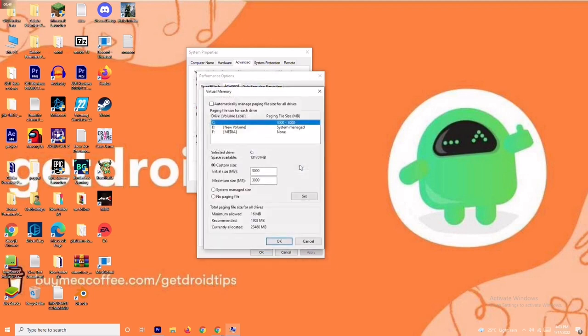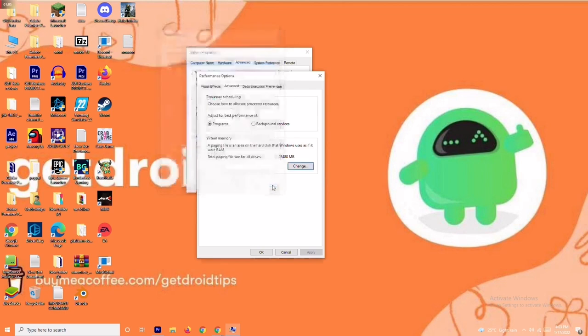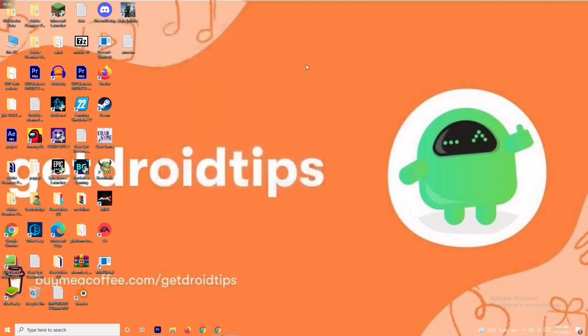From there, click on Change. As you can see, there is a default value given for the initial size. You have to change this to 4096 for the initial value, and in the same way for the maximum size also change it to 4096. Once done, click OK and check whether the issue is resolved.